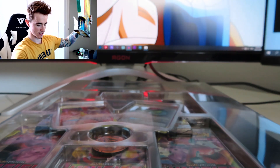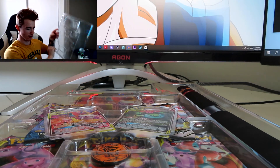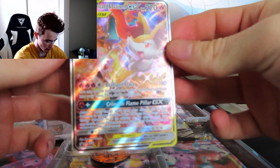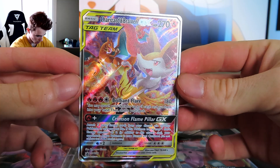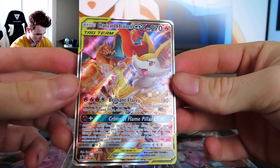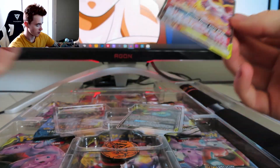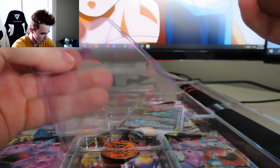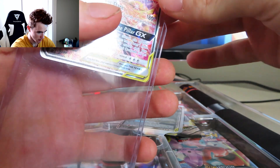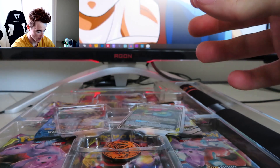Oh, lay that down nice and easy — it looks even better outside the plastic. We're gonna take a look at the Charizard and Braxian card first. Geez, the texture on these cards looks immaculate. Wow, look at Charizard back there just creeping up on Braxian. I've got no idea what these cards are worth. I should probably put them in a normal sleeve first to be honest, but I don't have any.